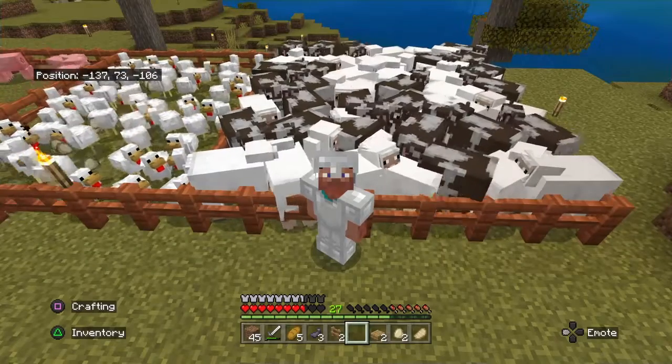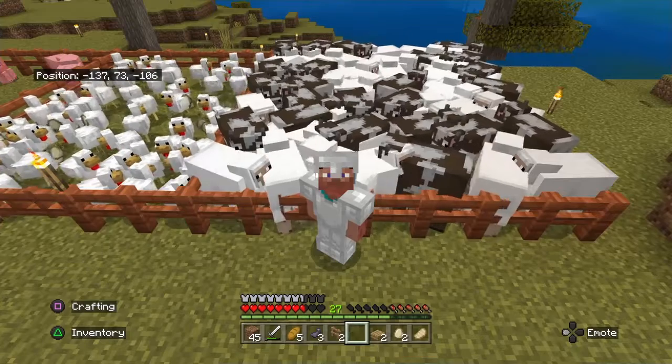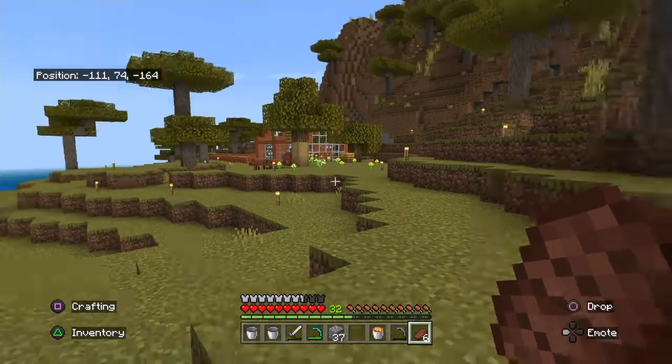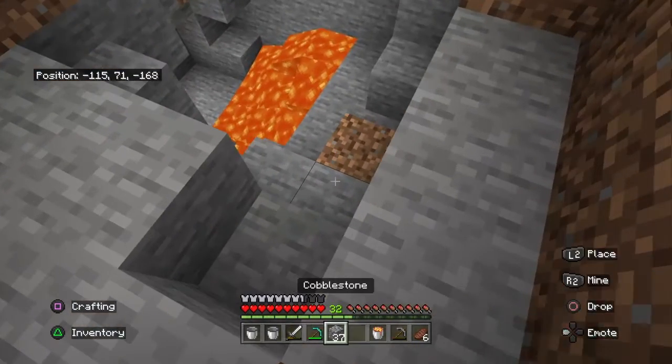It's Mystic Traveler and we're back at it — let's jump right in. As you can see, that's my greenhouse and my bees not too far from the home. We got some lava right here, we just need a little bucket.